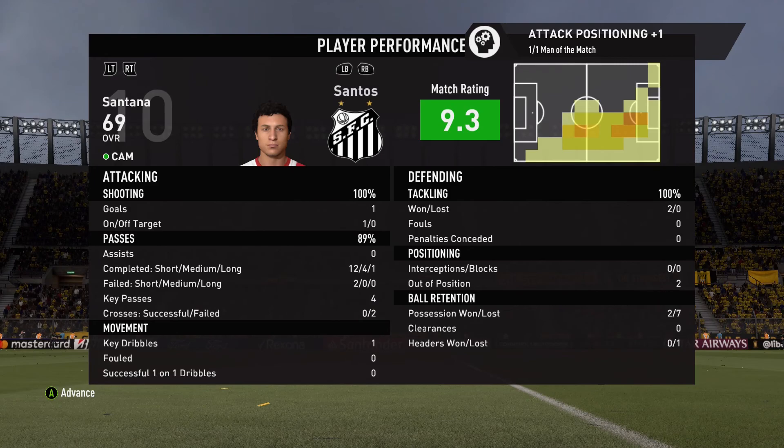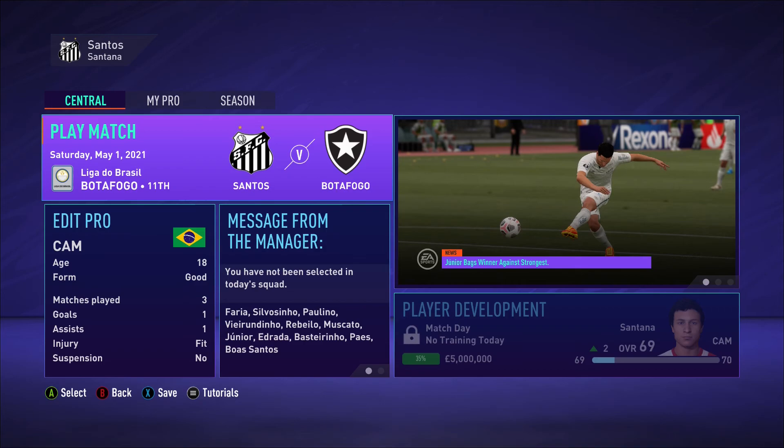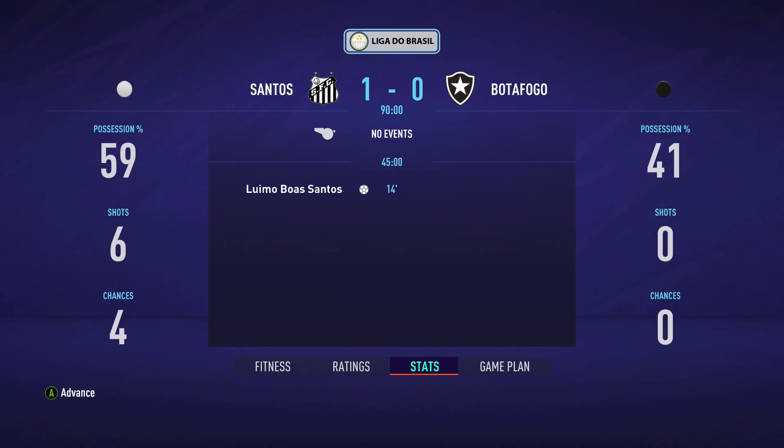In the second league game of the season, we are not selected against Botafogo. To replace us is Pastorinho, with Adriana and Pea still in the lineup. The end result is 1-0 — we dominated the game with 6 shots, and Santos gets the goal.